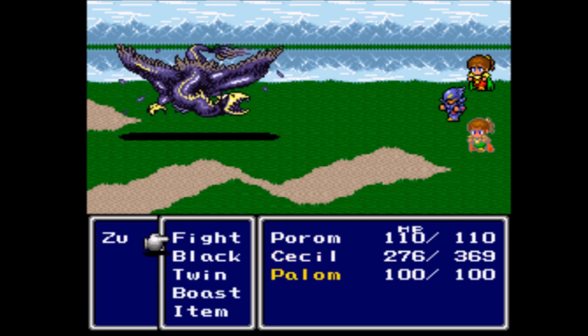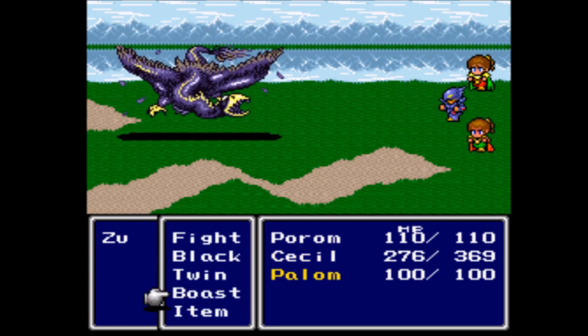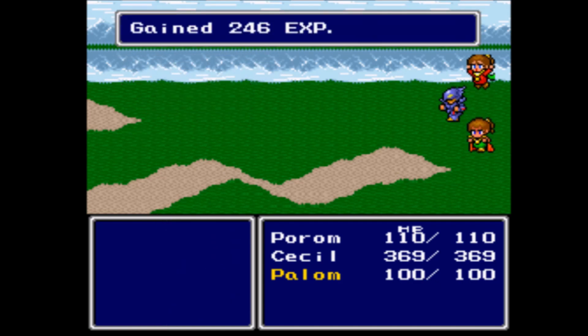Oh, here we have a new enemy — the Zoo. Some new things, but it got dispatched. The Deathbringer's instant death got brought. So that's pretty nice.